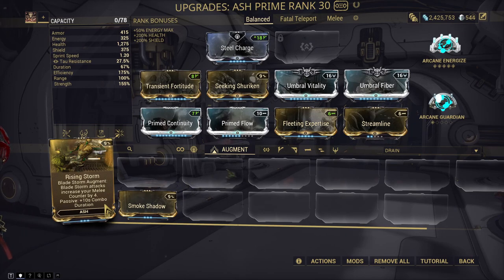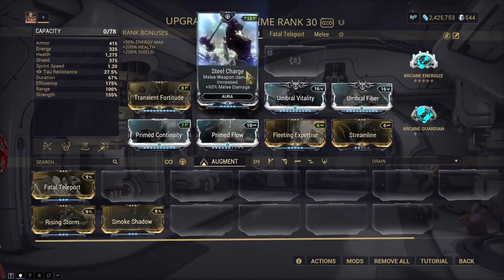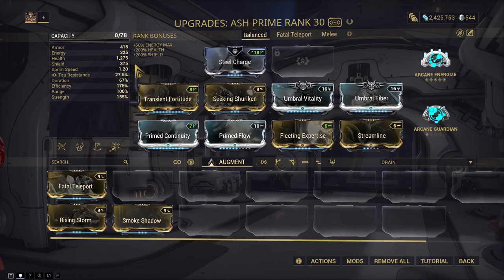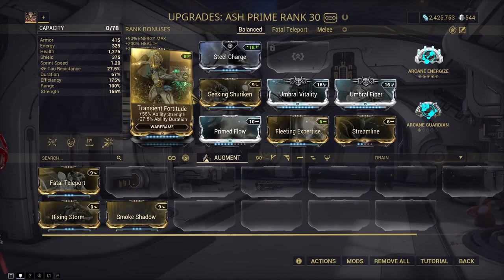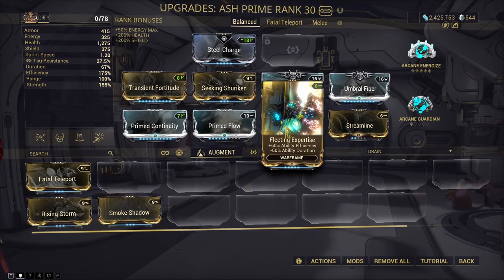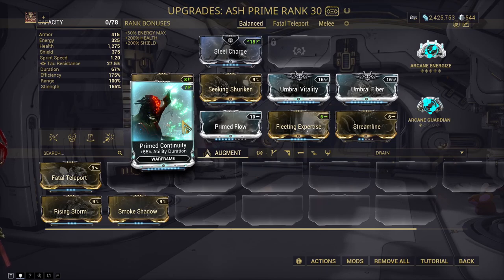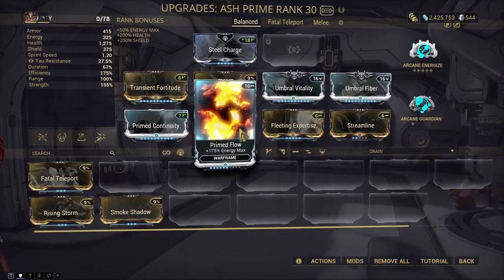My recommendation for modding Ash is to create a balanced build that complements his versatility. I use the Steel Charge aura in all my builds for maximum capacity. My main build includes the Seeking Shuriken augment to strip armor when needed. Transient Fortitude pushes armor reduction just over 100% at the cost of Smoke Screen duration, and Fleeting Expertise adds efficiency at the same cost. Continuity offsets the duration loss enough that Smoke Screen still lasts long enough to escape trouble or mark Bladestorm targets. I also include a couple of survivability mods and Flow for extra energy.